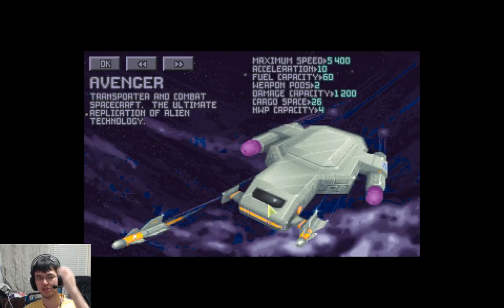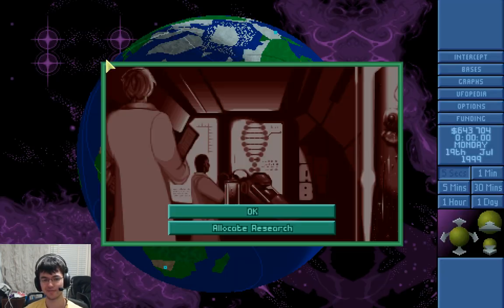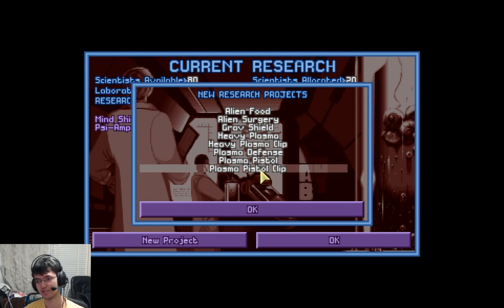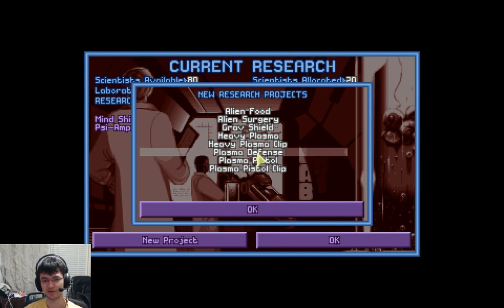Ultimate craft — nice. I made a bit of a mistake with the plasma beams because now we need the Allerium to make this fella. The Avenger is basically the best thing ever — it's the fastest, it's the toughest. It carries around 24-28 people, basically a lot of people.